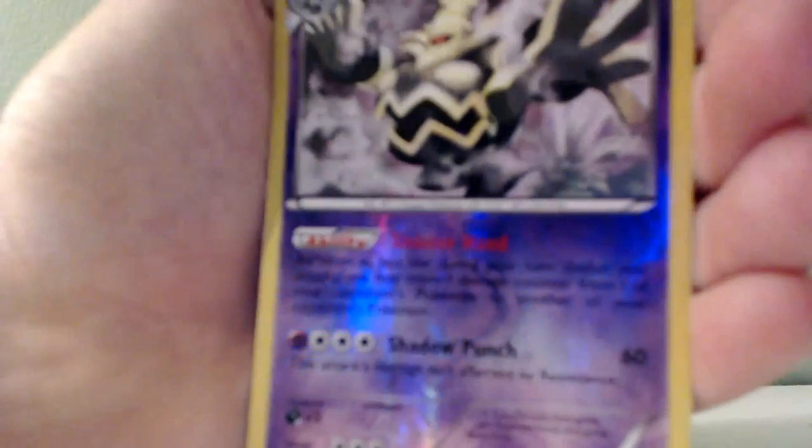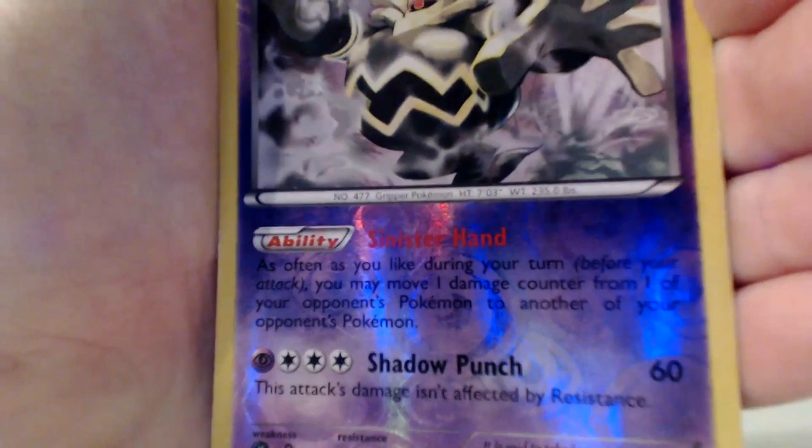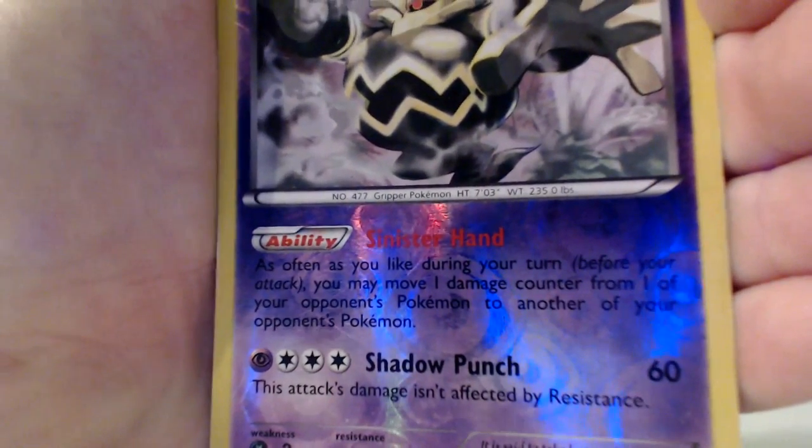And we have my good friend Dusknoir over here. He has an ability called Sinister Hand, and an attack called Shadow Punch. And look at that — that's so cool art right there. Volcanion is the only full art I have.